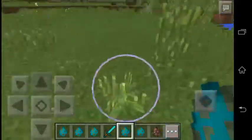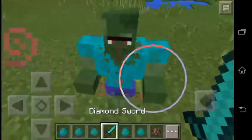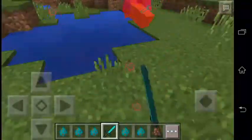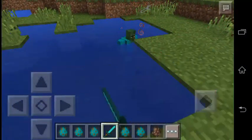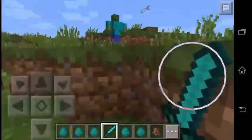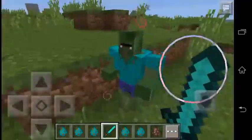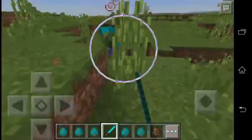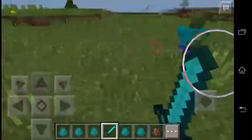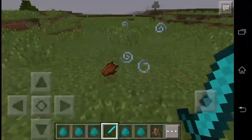Baby Mutant Zombie Villager. Oh my god, look at that thing. I kind of don't want to kill it, because it is very muscular — for a baby. I swear this has just as much health as the other, and it's a lot faster.